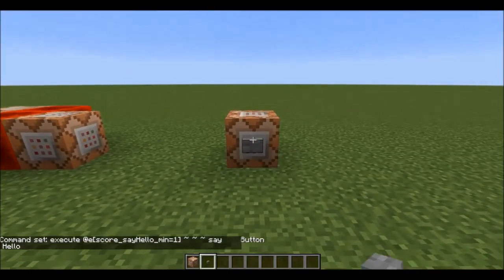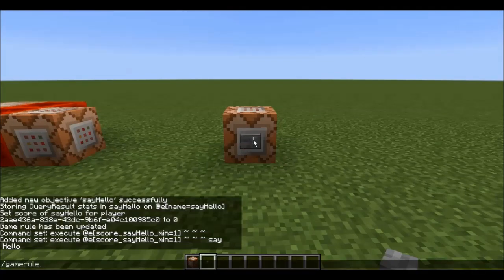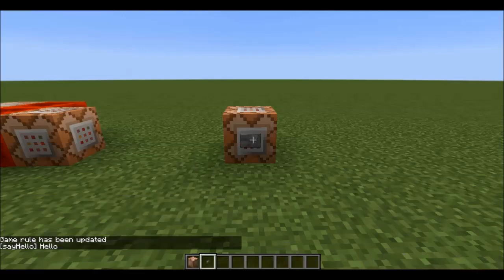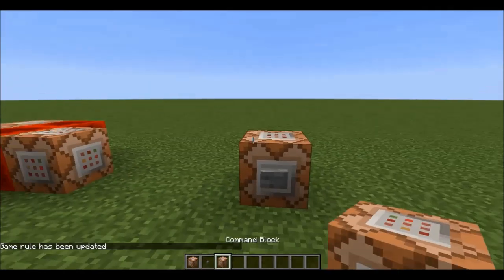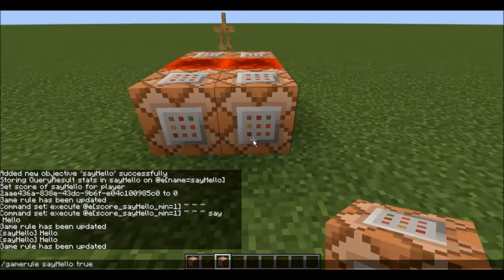You'll see when I press this button that nothing happens, but that is because we set Say Hello to false. Let me just set it to true, and now it will say hello every time we press this button. If I set it back to false, it will, once again, do nothing. You can also execute it continuously by adding it to the fill clock, which is what most people would want to do for a game rule.